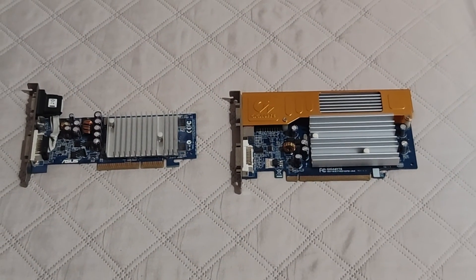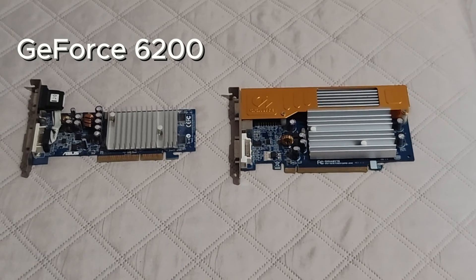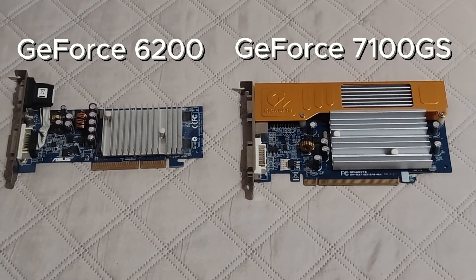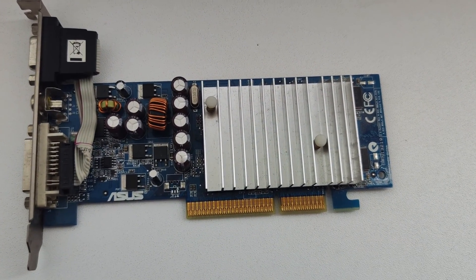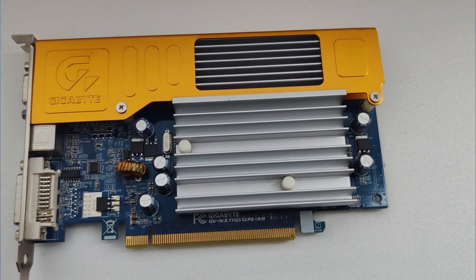Join us for a roller coaster ride of low expectations and surprising disappointments featuring the NVIDIA GeForce 6200 and 7100GS. Both cards have pretty similar specs, built on the 110 nanometer process, armed with 128 megabytes of memory and a 64-bit bus bandwidth. The 6200 uses an AGP8X interface, while its cousin the 7100GS uses PCI Express.